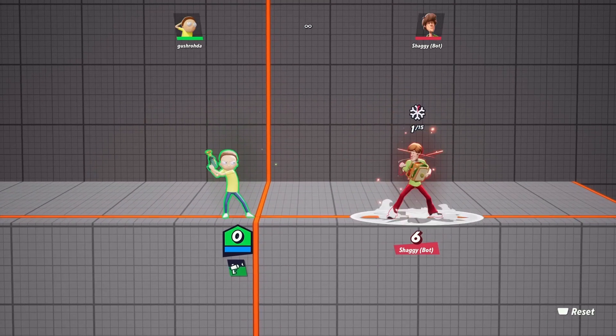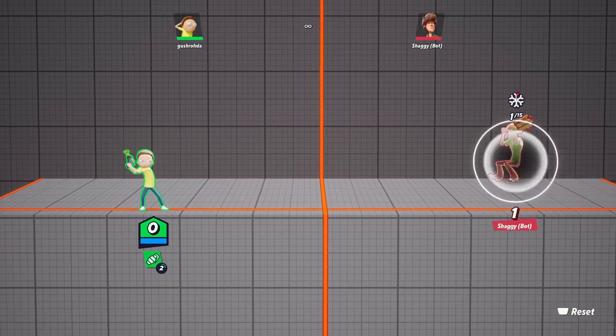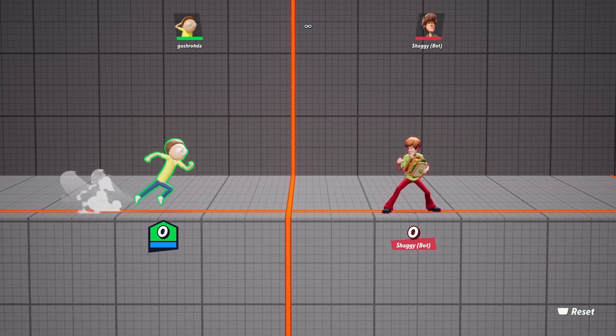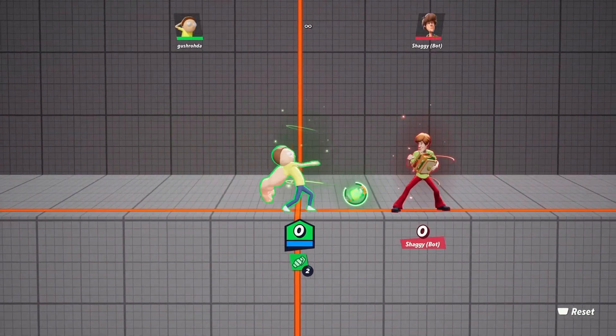First let's explain how Morty's neutrals work. The gun by itself does 6 damage. If you throw the grenade, shoot it, and hit with the explosion, it does 5 damage. If you throw the grenade but the blast doesn't hit, it still shoots the enemy for a measly 1 damage. But if you throw the grenade you can actually punch it — it becomes a projectile, just like Tom and Jerry — which does 6 damage.